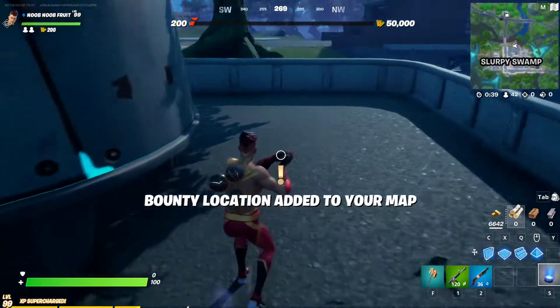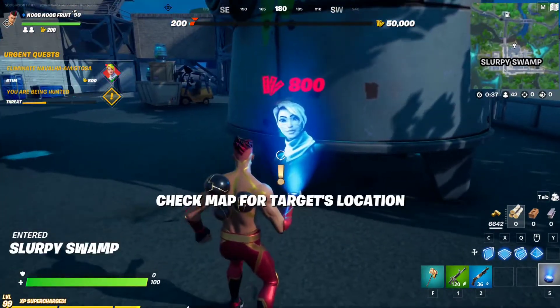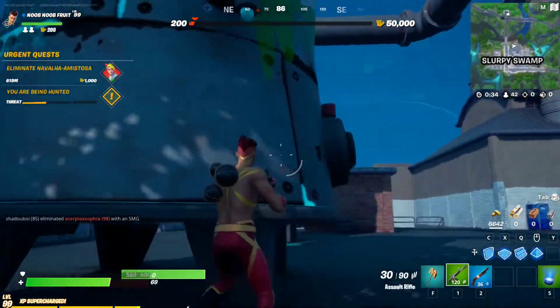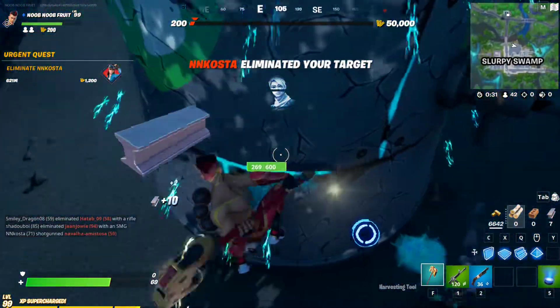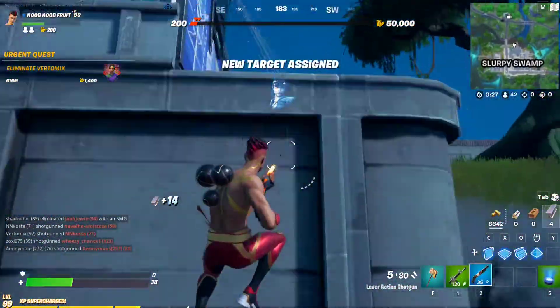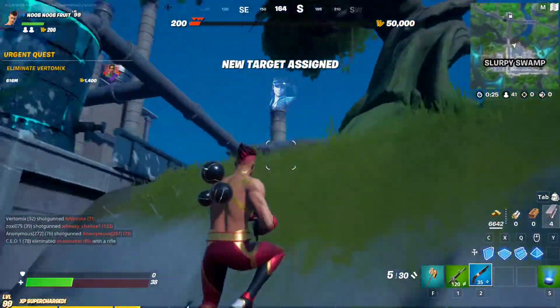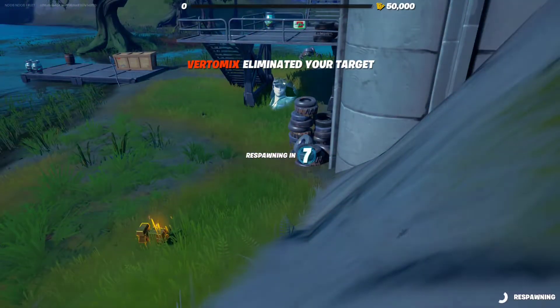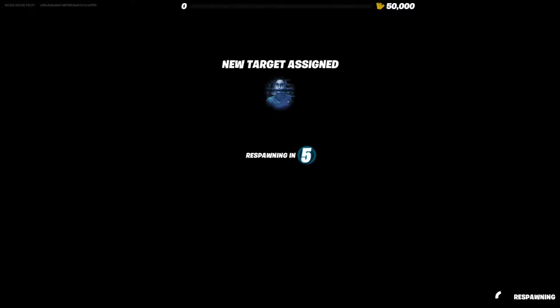Our fifth item is the puck — it gives us bounties, as you can see. We're not the only ones with the idea to drop at Slurpy Swamp, and they eliminate us. You can also drop at the Slurpy Waters just to get the HP from there.